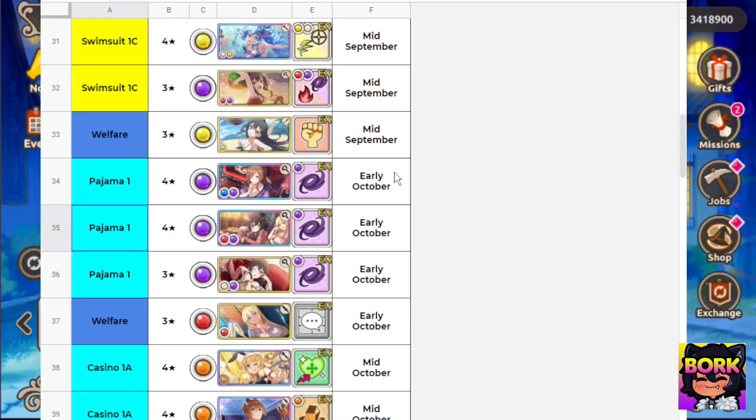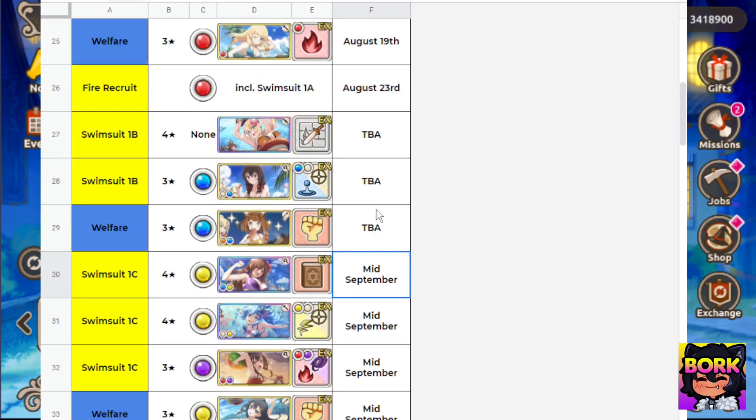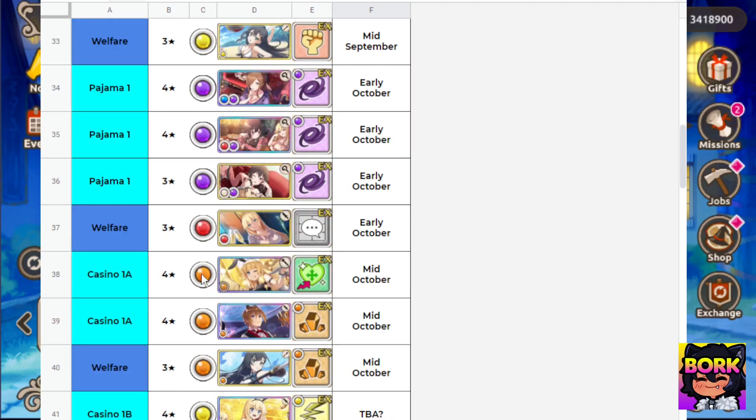I'm not sure if this is going to be combined. I feel like it's going to be combined — same thing with the banner featuring Swimsuit Aqua and Swimsuit Wiz. Swimsuit Darkness is probably going to be her own thing. This might be a three-star union because that doesn't look like Aru in my opinion. But those are going to be a couple of banners right there.